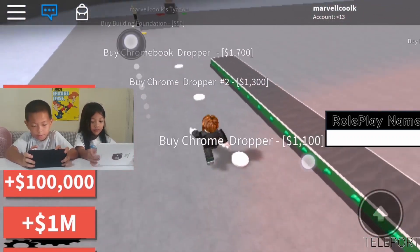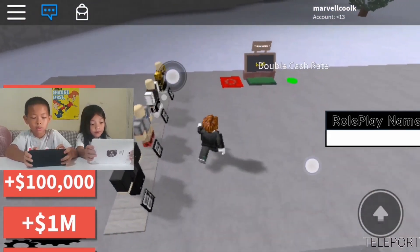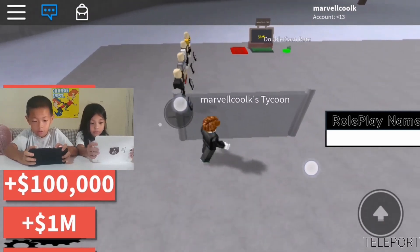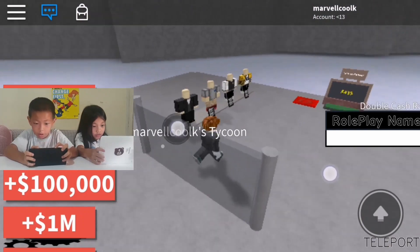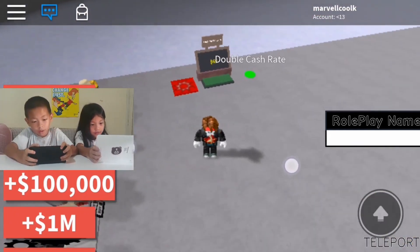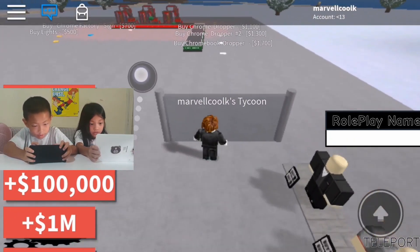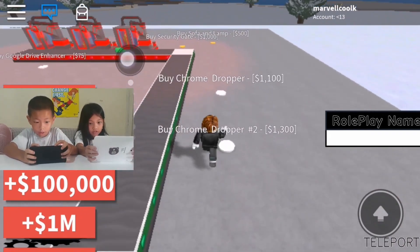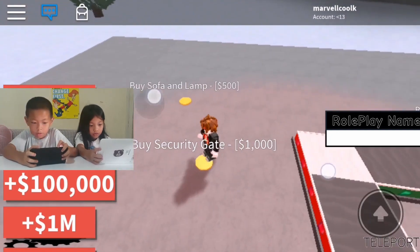I'm going to buy this thing. Buy a fountain — what's the fountain? I'm going to buy, not this, not this, not that. I'm going to buy security. I'm going to buy Google Drive Enchantment.